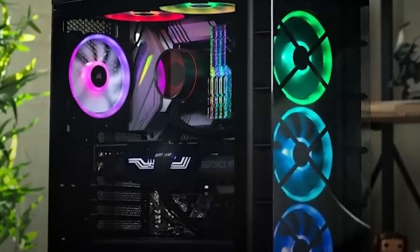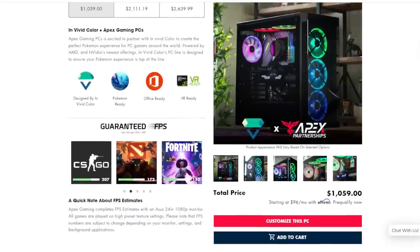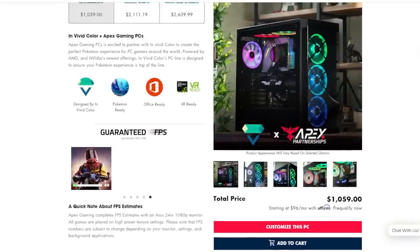The sponsor of today's video is Apex Gaming PCs. I've teamed up with them on the Apex in Vivid Color collaboration line — I picked the case with the most vivid colors. Click my custom link in the description to find three builds: the Great, Ultra, and Master, each at different price points with framerate guarantees for popular games. Each tier is customizable, upgradable, and there are financing options. If you type in code Vivid at checkout, you can save up to $250 on your next PC.